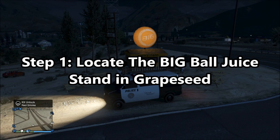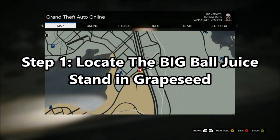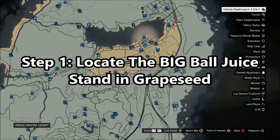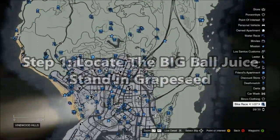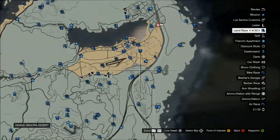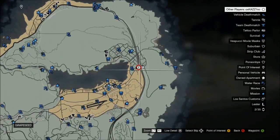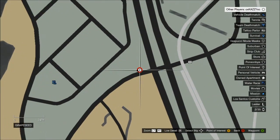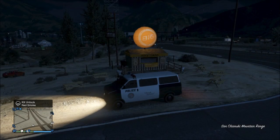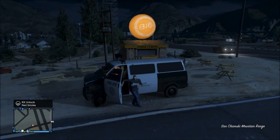The Big Ball by the Juice Stand. Step 1: locate the Big Ball Juice Stand in Grapeseed. Take a look at the Los Santos map. Grapeseed is northeast, a little northeast of Trevor's Airport. There it is — you can't miss it. From the highway on the left side, a gigantic ball sitting on top of a Juice Stand.